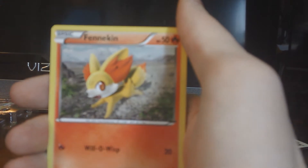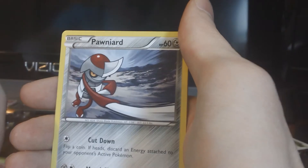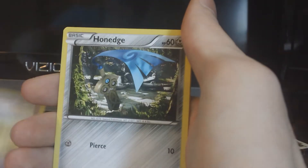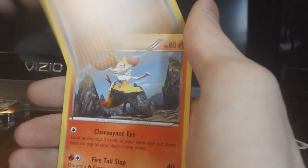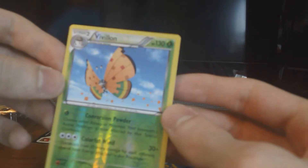Let's do an X and Y. We get Finneon, Jigglypuff, Pawn-Eared, Spoink, Honedge, Team Flare Grunt, a Brake-In, and an Evo Soda. Our Reverse — ooh, Vivillon — that is a Hollow actually. And our Rare is an Arbok.